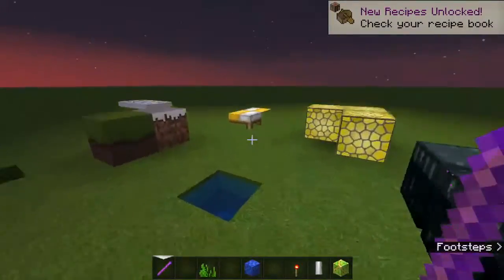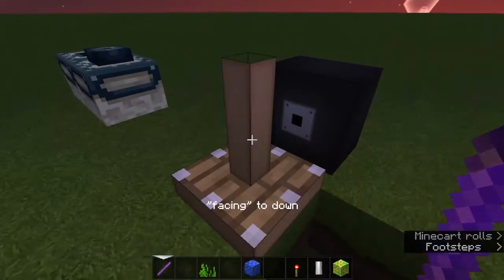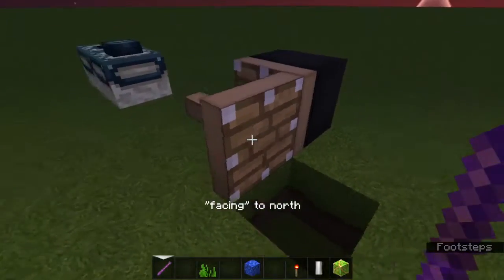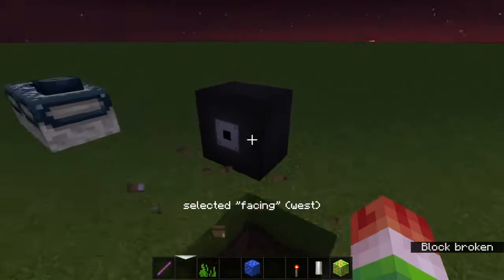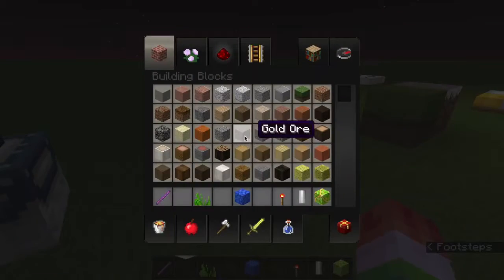And you can glitch doors. Glitch out fences. And here's a glitch - after you do that, you can actually get a shotgun-style effect. It's such a glitch.